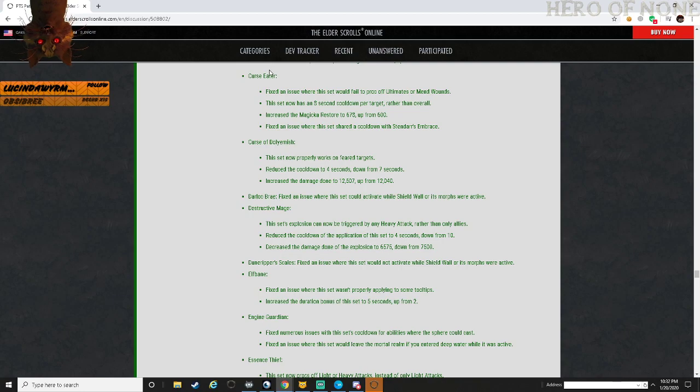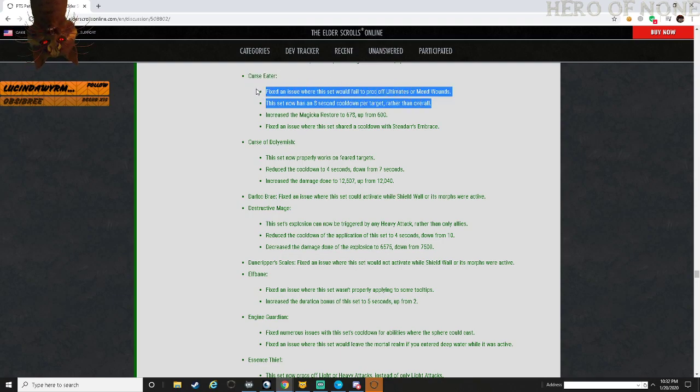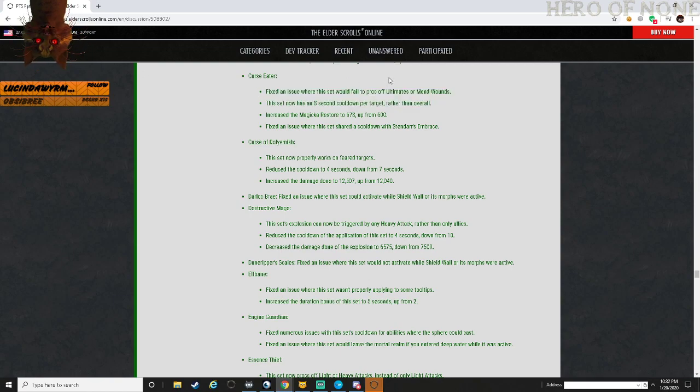Yeah, that's going to be a major one for a lot of large groups. PvE or PvP - I think it's going to be pretty major. The magicka restored is okay but just the fact that any direct heal on your teammates can remove three negative effects is going to be major. Maybe I'm wrong but just the fact that any direct heal will remove three negative effects like that, and even on an 8-second cooldown if you're doing a push you do it once and that's all you need.